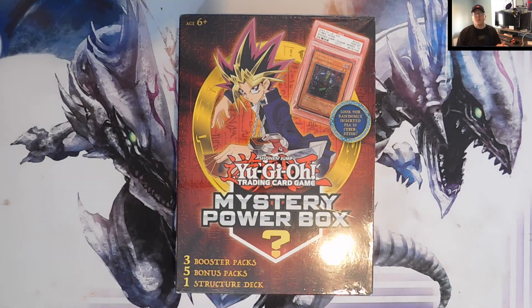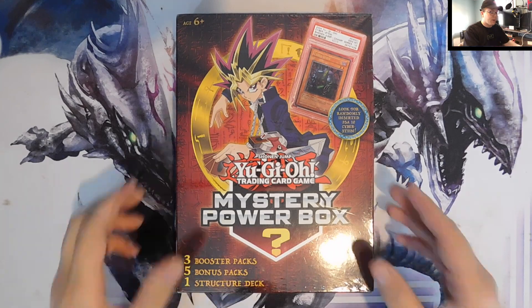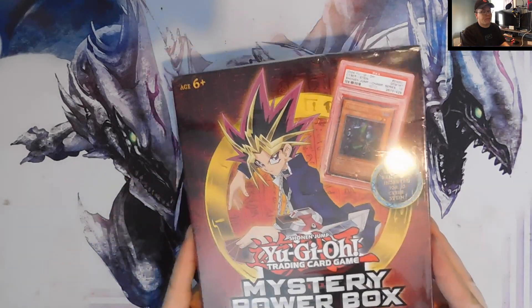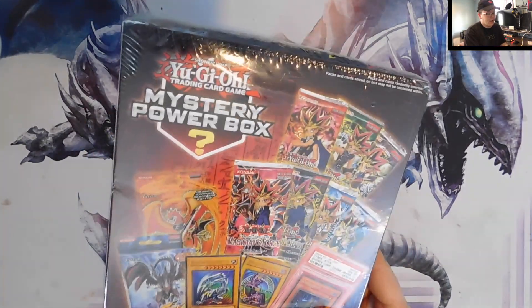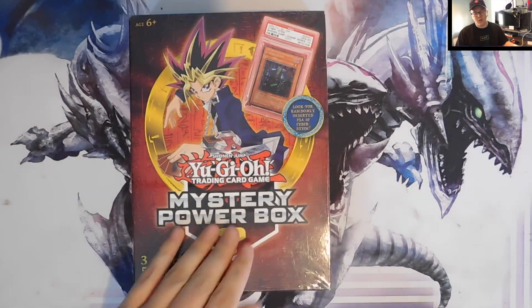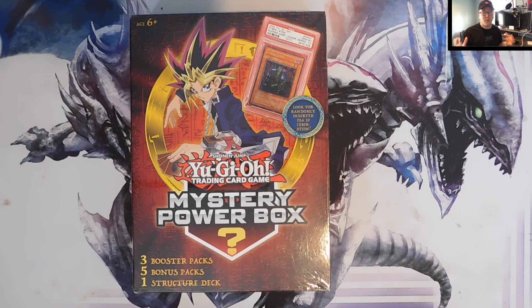What is up everybody? It's your boy T right here from the Konami crew. I'm back with another special video. As you guys can see, I have a Yu-Gi-Oh mystery power box, and this isn't just any mystery box — this is another pack battle. We are going to be facing off against the old-school expert again. We beat him last time, unanimously, though the pull was kind of one-sided.